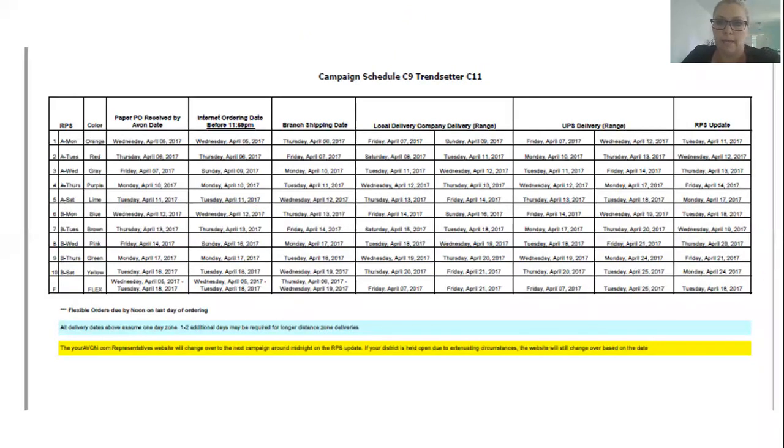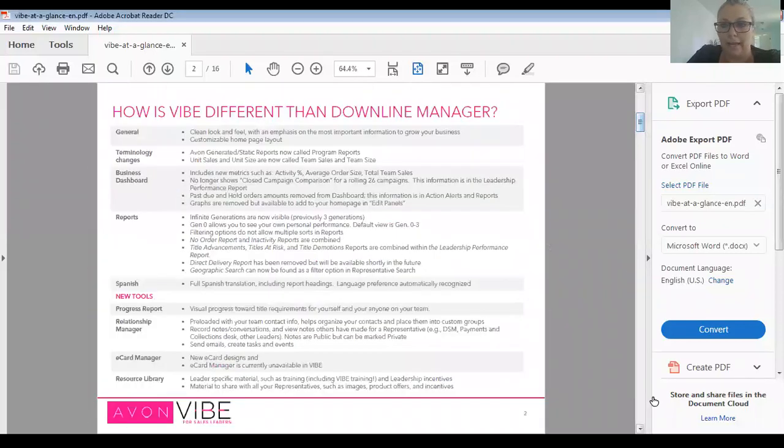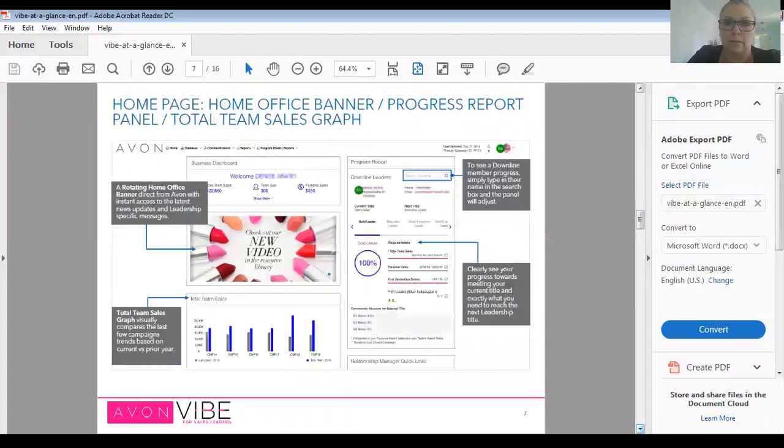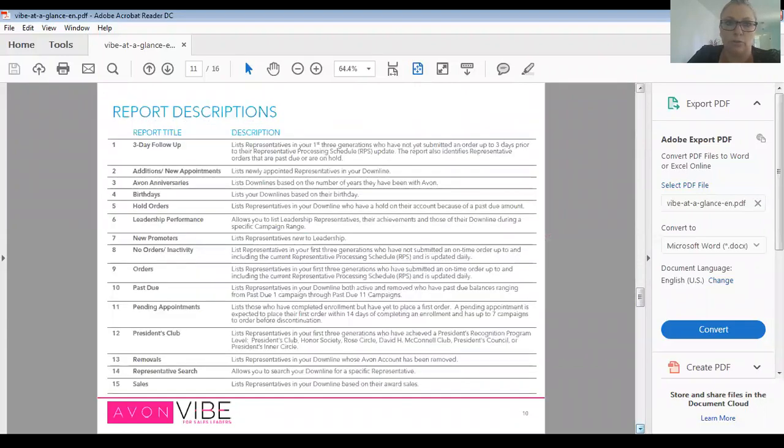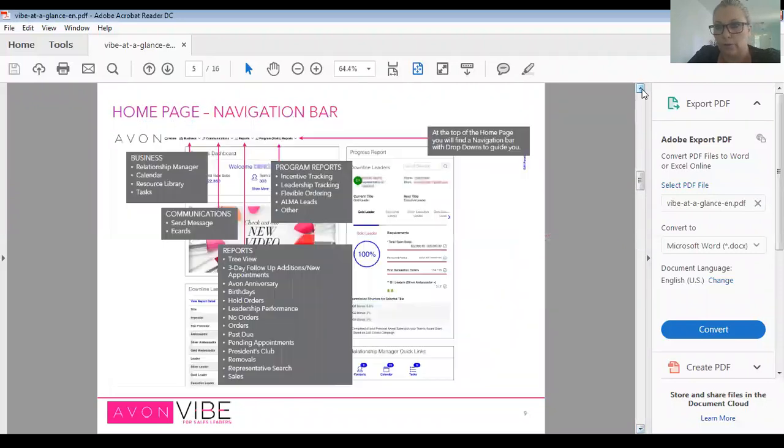I'm going to show you on avon.com another area where you can find information. This is VIBE at a Glance — it's a document you can print that has everything: how it differs from downline manager, the navigational bar, progress reports, links, maximizing your reports, VIBE terms, and more. It really is a great at-a-glance sheet you can use to understand all the reports.